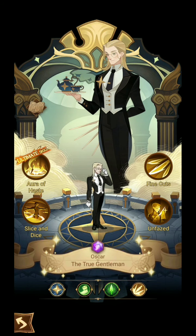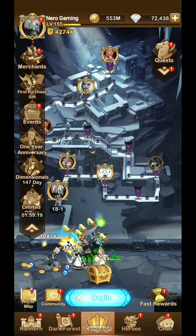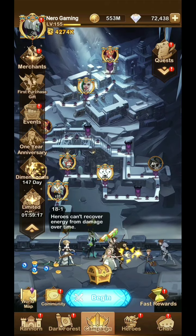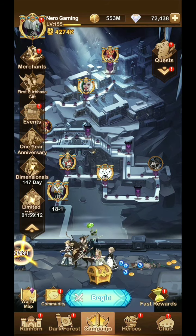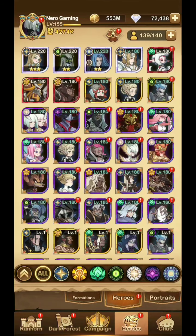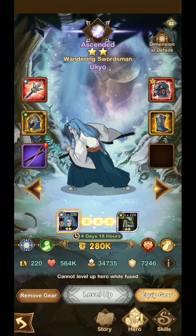When I first logged back into the game, I was also able to get the new dimensional hero Ukyo Tachibana. He's free for 7 days. I don't know if we will be able to try him for free in the global server as well, but here in the test server there's a free trial for 7 days.